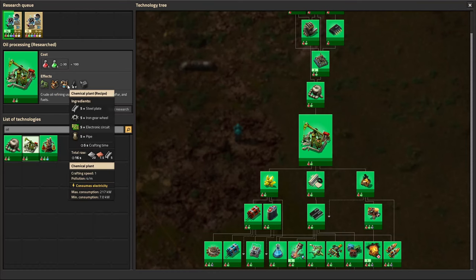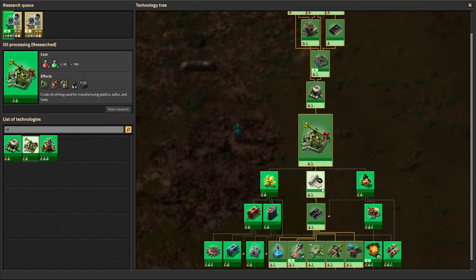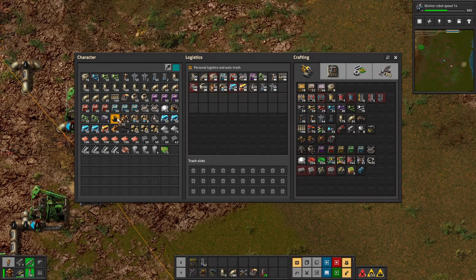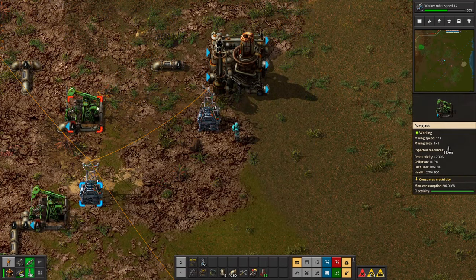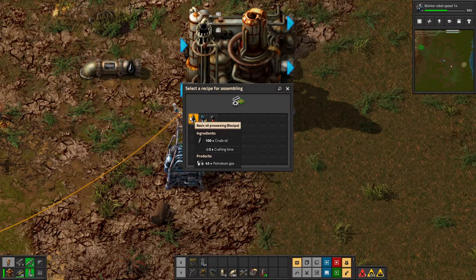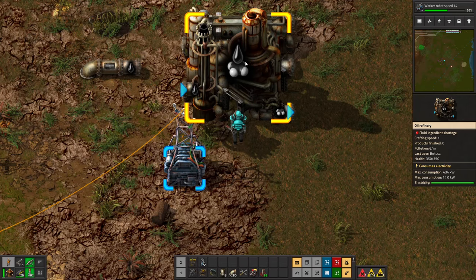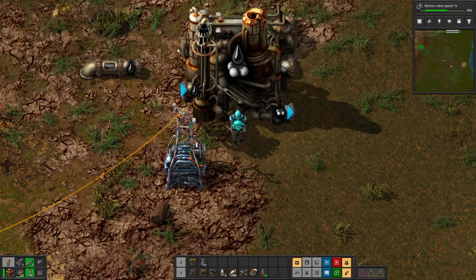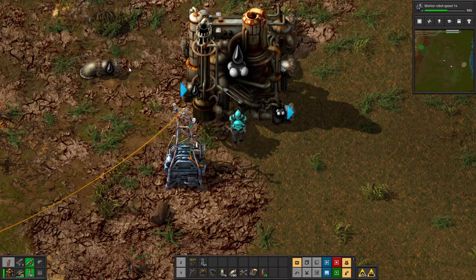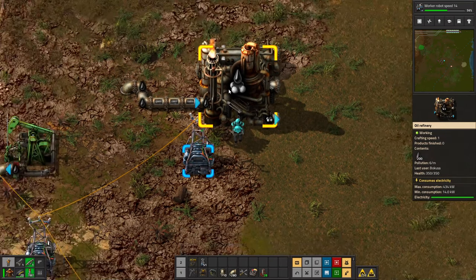I'm not going to get super in-depth on what the chem plant does until we get into advanced oil processing — that's where you make things like plastic and sulfur. I'm just going to be covering the actual act of processing oil, which is done in the oil refinery. If we place down our first oil refinery, we can see a few different recipes. The first one we're going to have is basic oil processing. Once you select that recipe, you'll see there are two different input pipes — one for oil and one that's blank. You must take it to the correct one, which is going to be on the lower end. If you take it to the blank one, it will not work.